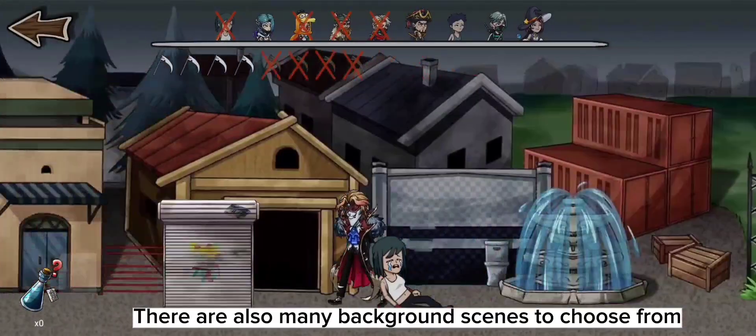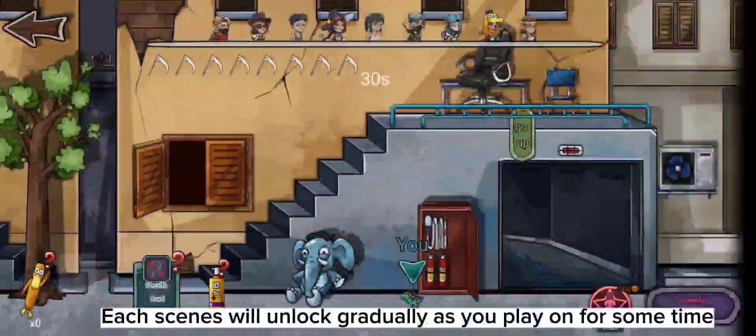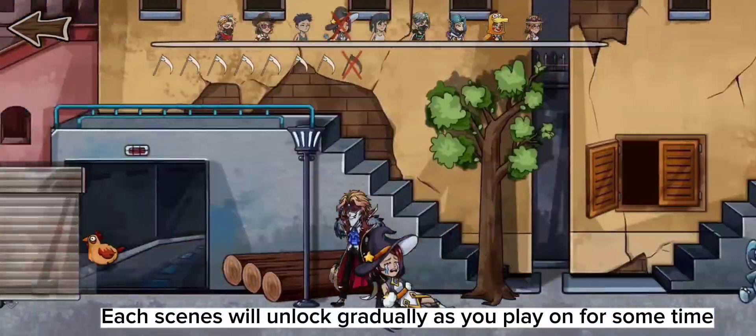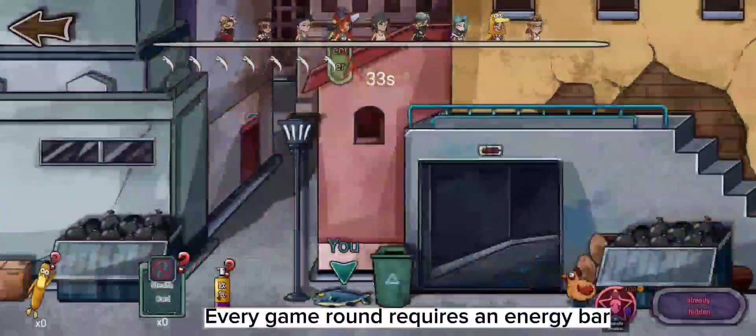There are also many background scenes to choose from. Each scene will unlock gradually as you play for some time. Every game round requires an energy bar.